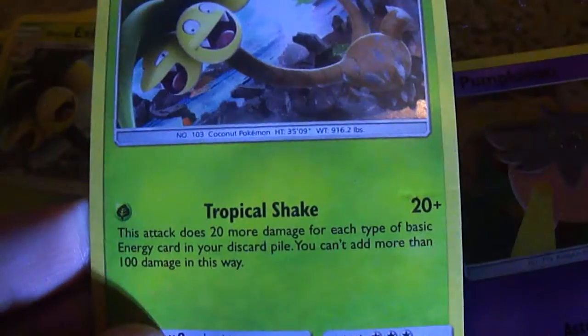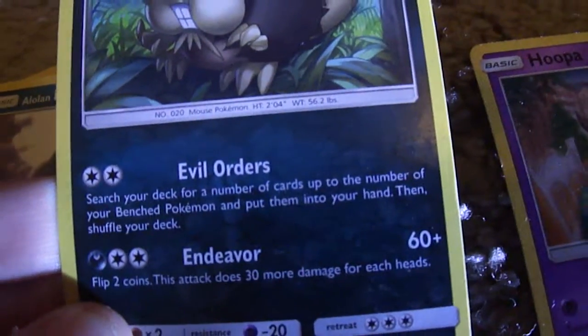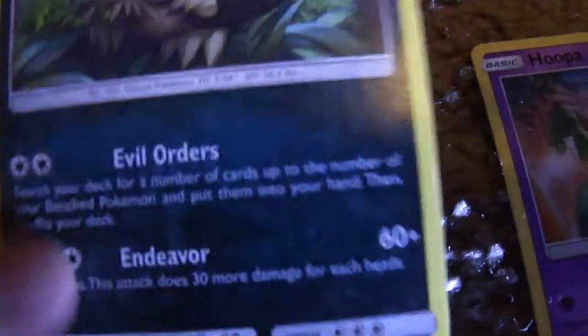And of course, Exeggutor. His Tropical Sink attack can do 120 damage with one grass energy. And then Alolan Raticate — Evil Orders is really good, and the damage isn't too bad.